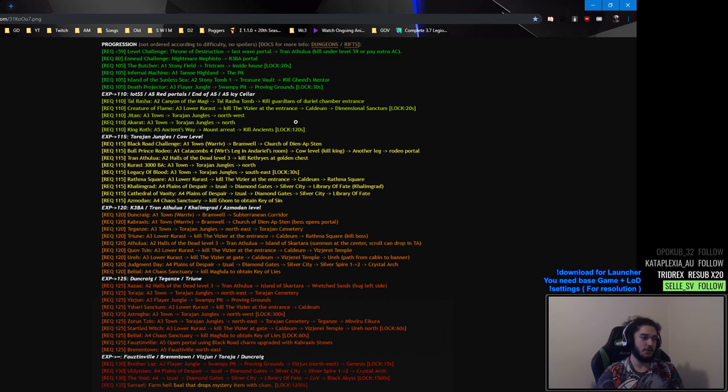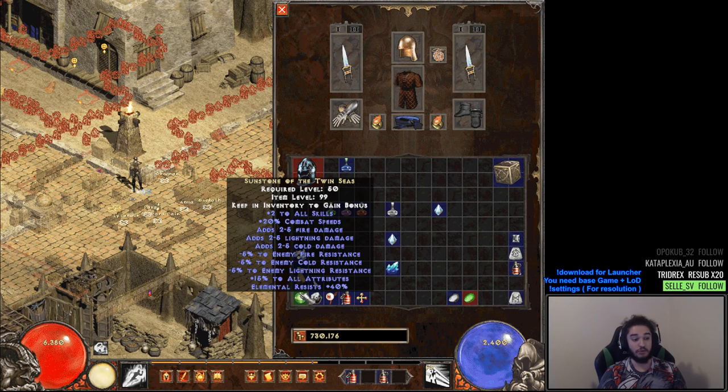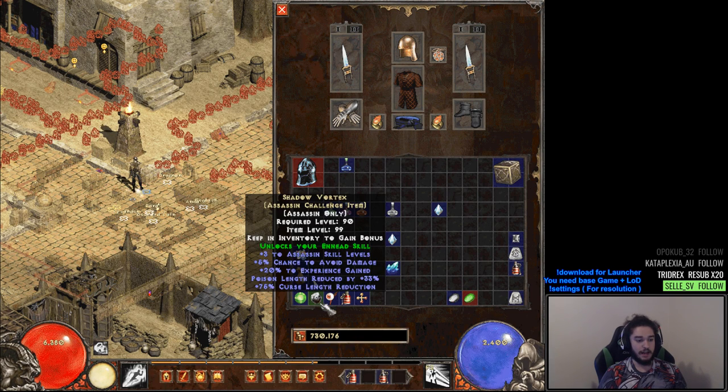Since it's a smaller game they can make things a lot more broken, so for doing each challenge you get a very nice reward. We've done the 59 challenge — Last Wave Portal, do Tran Athulua — which gave us our Sunstone of the Twin Seas. Then we did Nightmare Fauztinville, which is going to the Karas 3000 BA Portal, which gives access to our Uber skills and the Class Charm we're currently using.